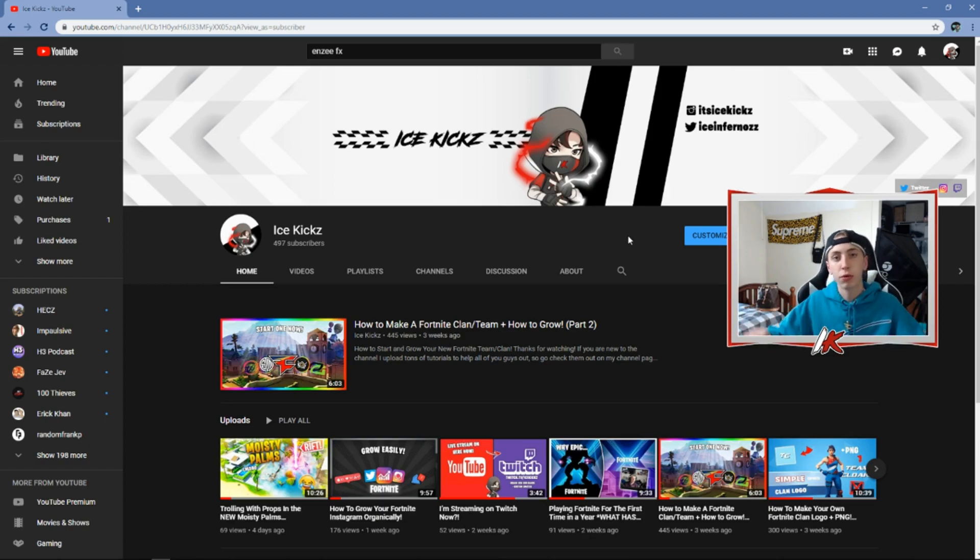The fourth category is content creators. Content creators are players specifically in the space of streaming and YouTube. These are the people connecting with your fans, uploading YouTube videos consistently, streaming consistently, and making creative content on YouTube and Twitch. YouTube is a very important content creator to pick up because it's a very discoverable platform — you're going to find a lot of new people discovering your content and your team there.